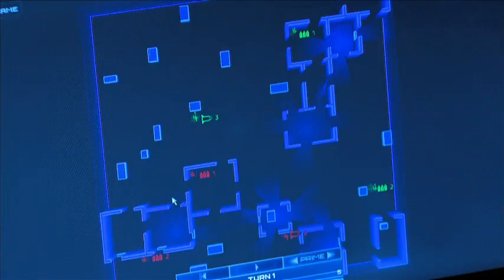The graphics, as we can see on our screen, are a kind of vector or virtual reality type style. Let's explain a little bit here and look a little closer. You start out with a planning phase where you click on the screen to make moves.